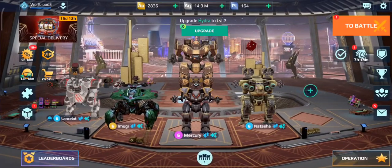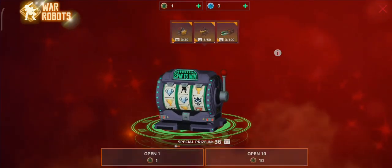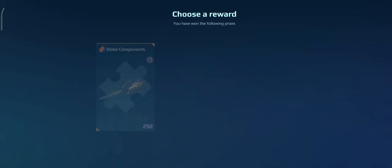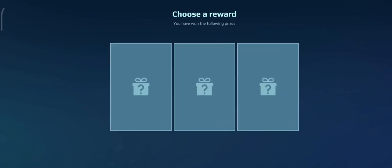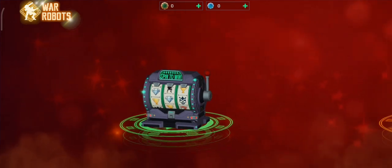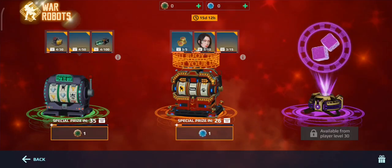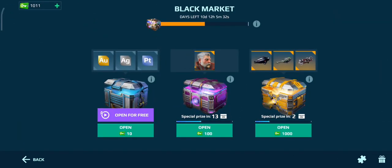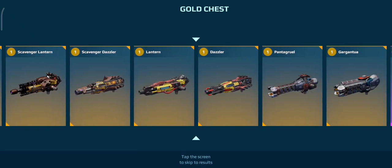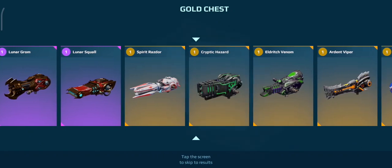We have a bronze coin to open from watching an ad — can we win a robot? Is it even possible from this chest? Look at all the talons and stuff, although they're going to be bad now because there's rumors of a nerf. But look at all the good stuff we've won... and then we just got components, what the heck. Can we actually get something worth it? Oh, I thought it was going to be a titan weapon — Cryptic Hazard! Okay, that's a really good weapon.